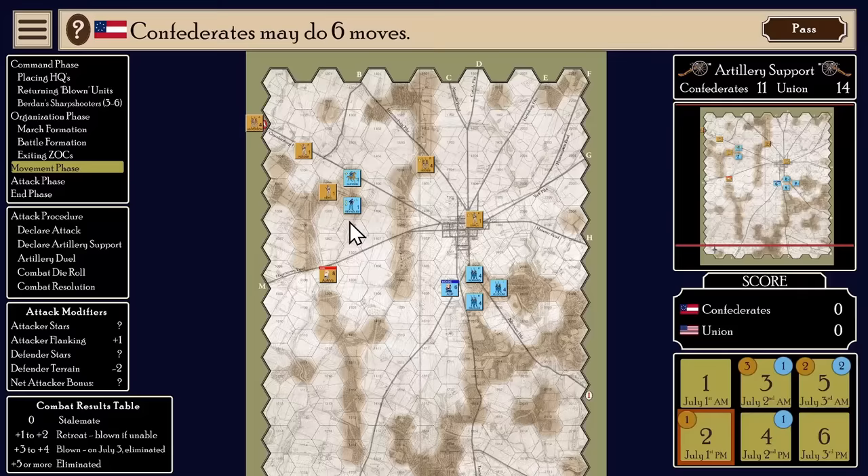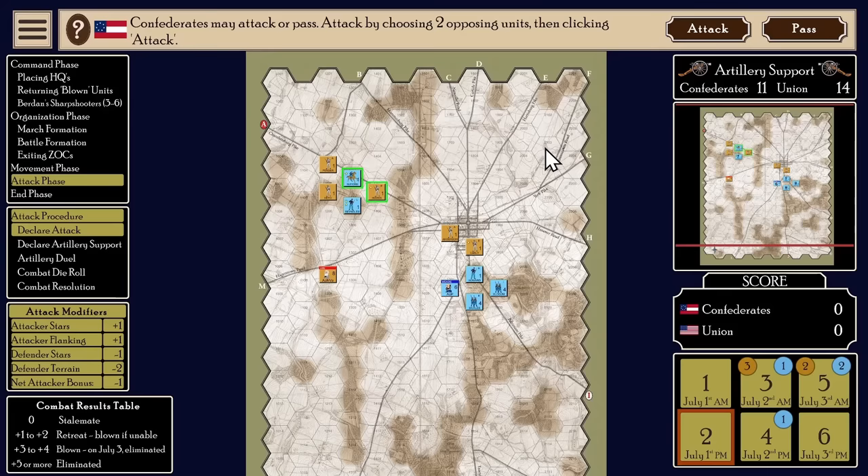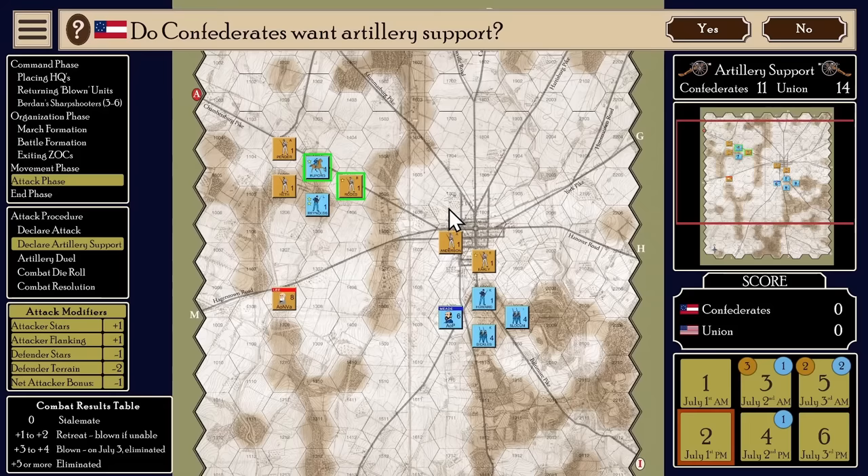The second honourable mention is a historical hexagonal turn-based strategy wargame called RBM Studios Gettysburg. You can pick this up for under €5 at full price, and I have put over 20 hours into this on my Steam Deck. It's an absolutely brilliant yet simple wargame. I absolutely love anything to do with the American Civil War, and the ability to command my units in a historically accurate representation of the Battle of Gettysburg was a no-brainer. It's designed by Mark Herman and it is a really great game. Go and pick this one up to support them.